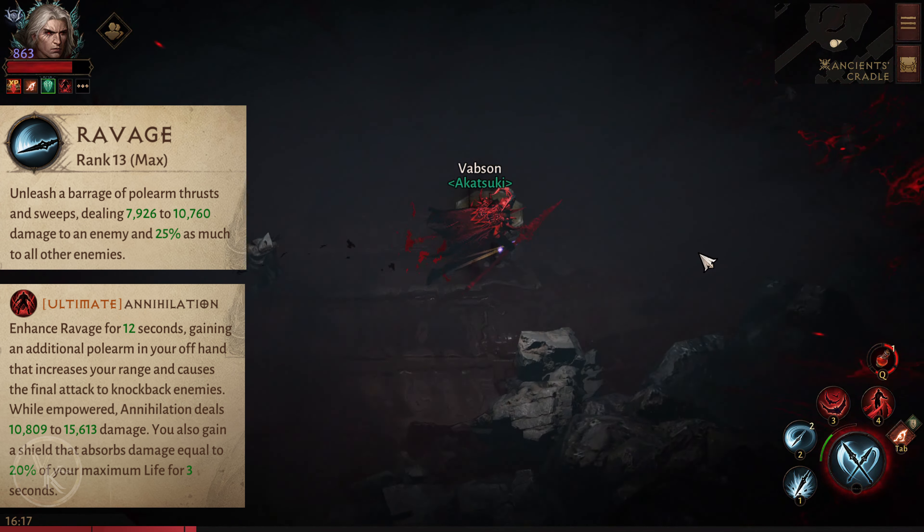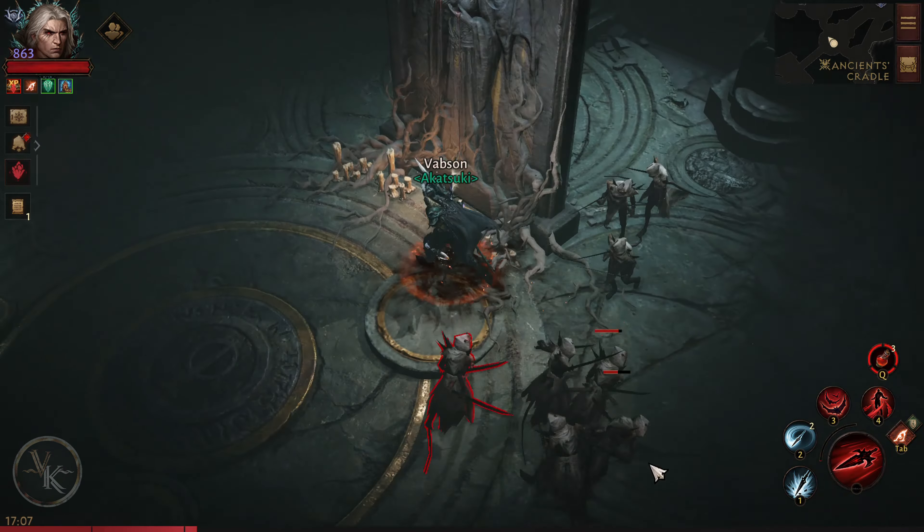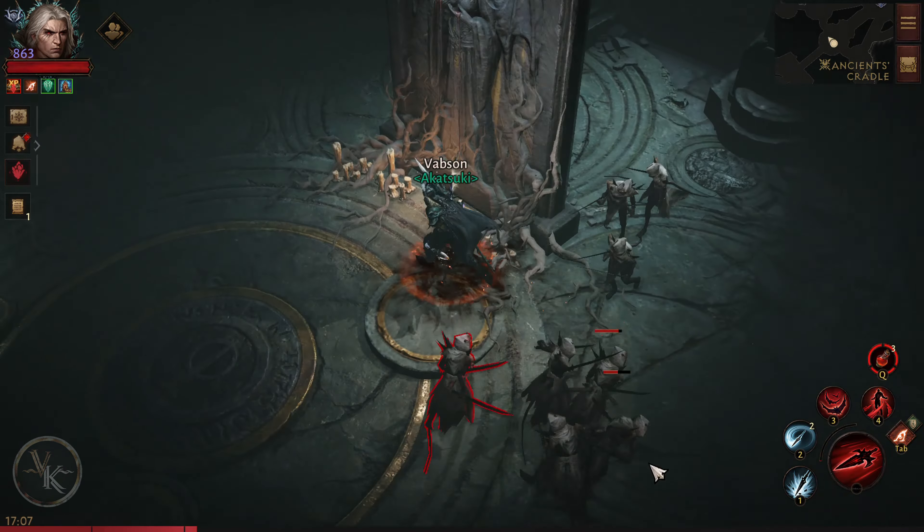Ultimate Annihilation. Enhance Ravage for 12 seconds, gaining an additional polearm in your off hand that increases your range and causes the final attack to knock back enemies. When empowered, Annihilation deals 11,000 to 16,000 damage. You also gain a shield that absorbs damage equal to 20% of your maximum life for 3 seconds.